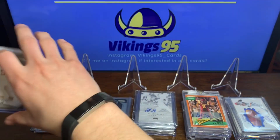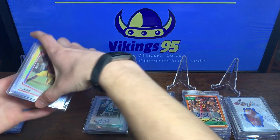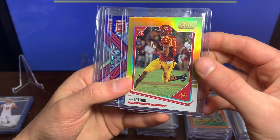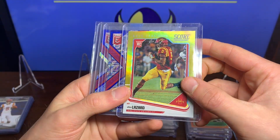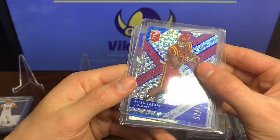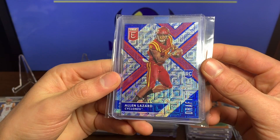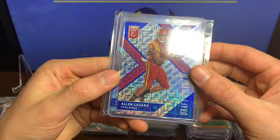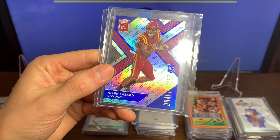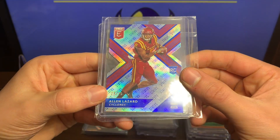Those are just the base cards. Now let's get into numbered, auto, and memorabilia. Starting off we got this on Mail Day Monday — 33 out of 50, the Gold Zone Score. We have a 15 of 25 Panini Elite Draft Picks, a really cool card I was very happy to get. We also have a second Elite Draft Picks — this one is the die cut version, numbered 25 of 25.